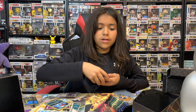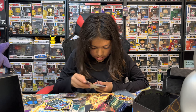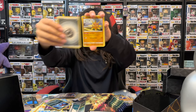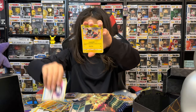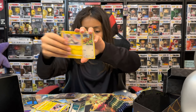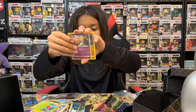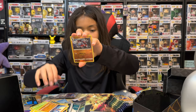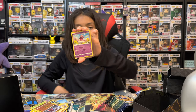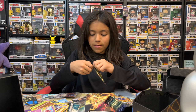Second Crown Zenith pack. Metal, a Soul Rock, a Lost Vacuum, a Luxio, a Mawile, Yangoose, a Cherubi, Exeggcute, Rockruff, a reverse holo Liepard Rock, and a non-holo Enamorus. Nothing out of that pack.